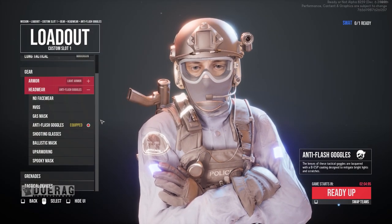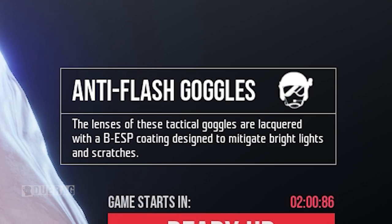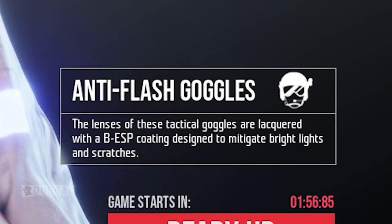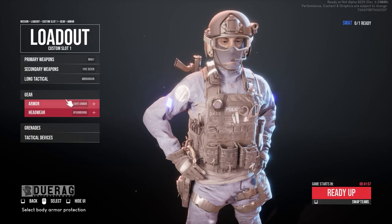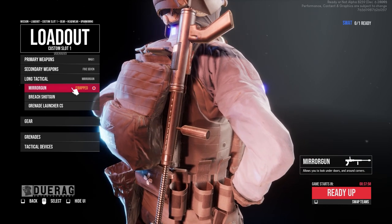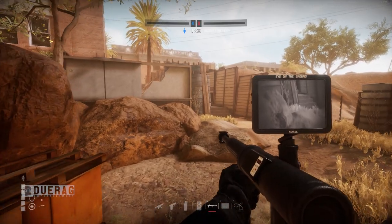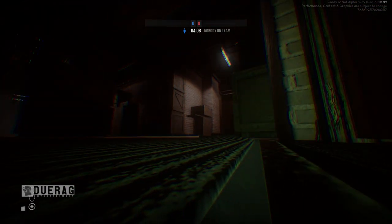The guy in front is wearing what's called anti-flash goggles — the lenses are lacquered with BESP coating designed to mitigate bright lights and scratches. He also has what appears to be an OmniVision Opti-1 on his back, although in Ready or Not it's called the mirror gun. It allows you to look under doors and around corners — it's a big reference to SWAT 4, but it has a different name in Ready or Not.